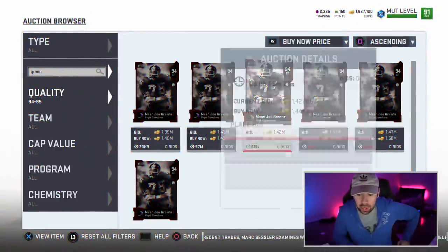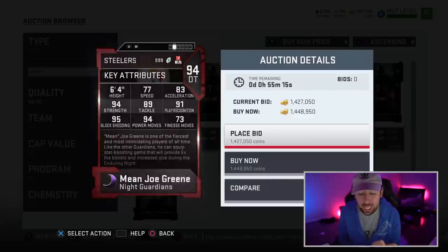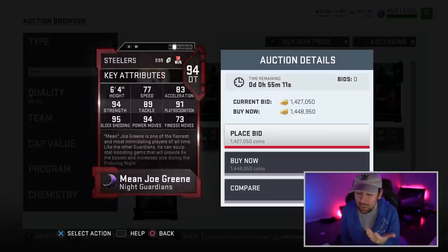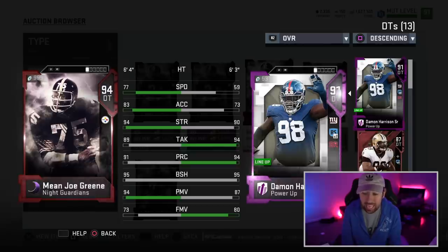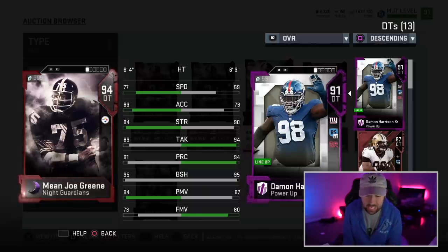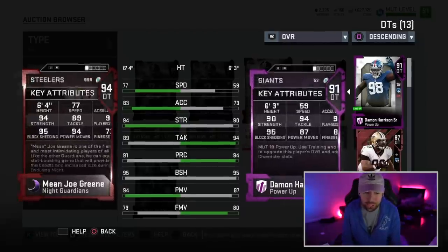I just want to check out this Mean Joe Green — 94 overall, defensive tackle, which is an extremely important position. 95 block shed, 94 power move, 73 finesse move — that's all right — but 77 speed with 83 acceleration. That's not bad whatsoever. My current defensive tackle is Damon Snacks Harrison, who actually has the same block shedding, but he has 59 speed. The 59 speed is not great, but this Mean Joe Green looks like a very good card.